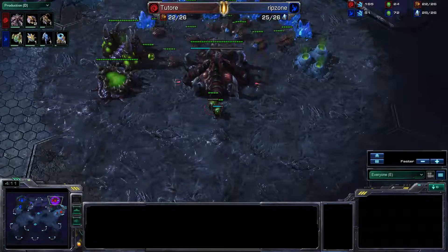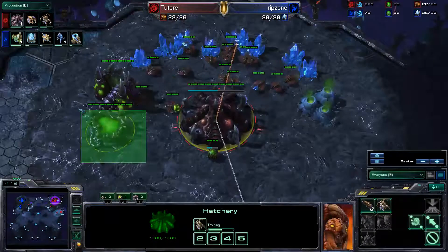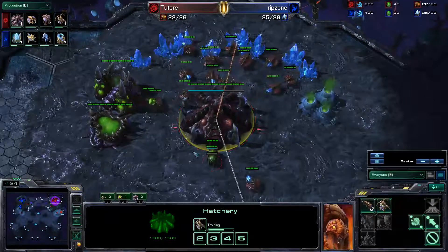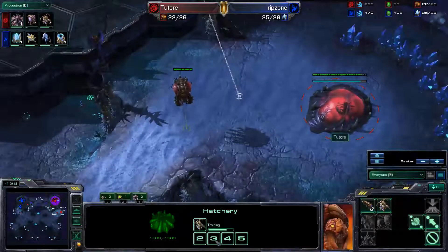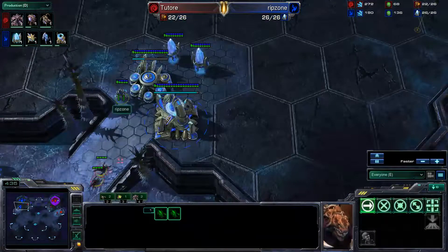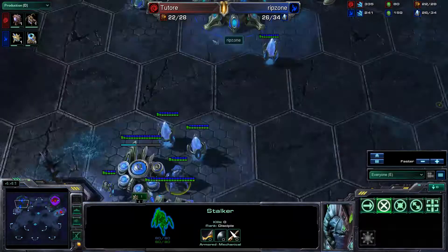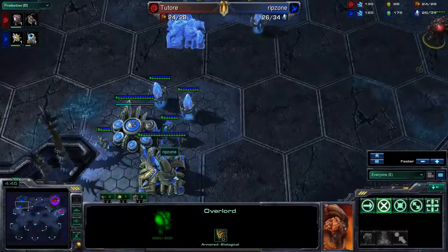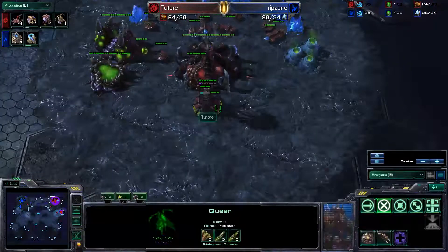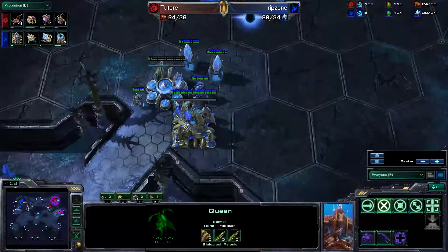Because most of these builds do go more sentry-heavy, they're very gas intensive — 100 gas per sentry. I accidentally queued up queens. I scout up the ramp, see just a zealot, then I see the stalker pop out, and now I'm worried. Because that stalker can mean he's saving up for a Stargate, saving gas for DTs, or for more gateways.